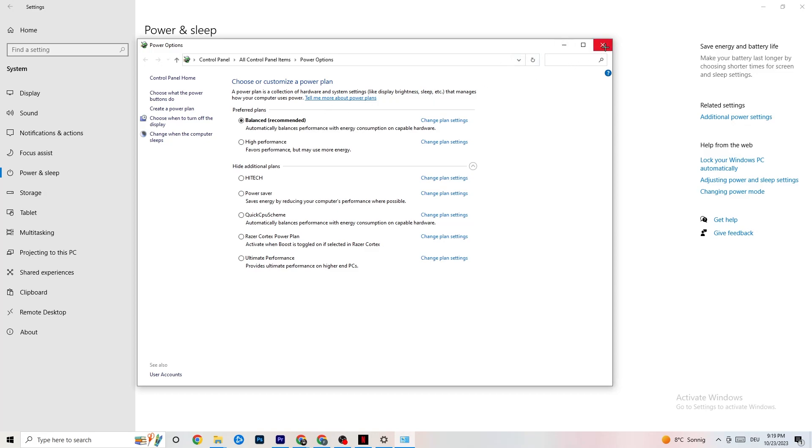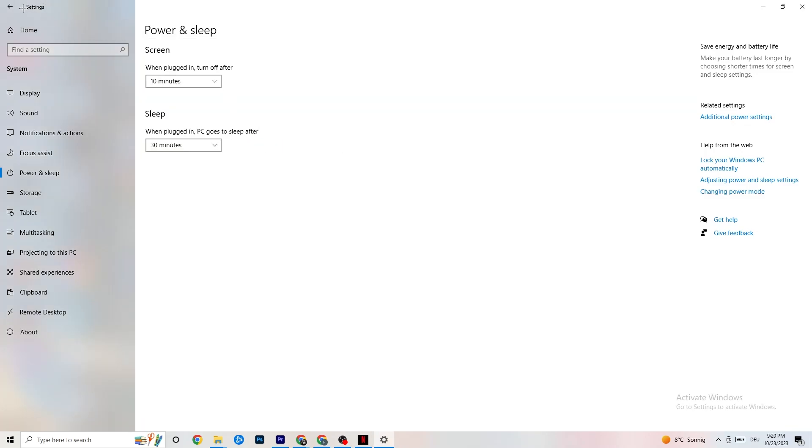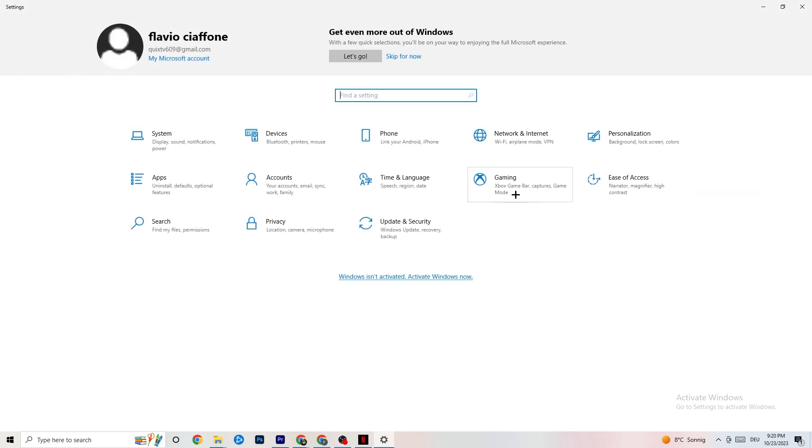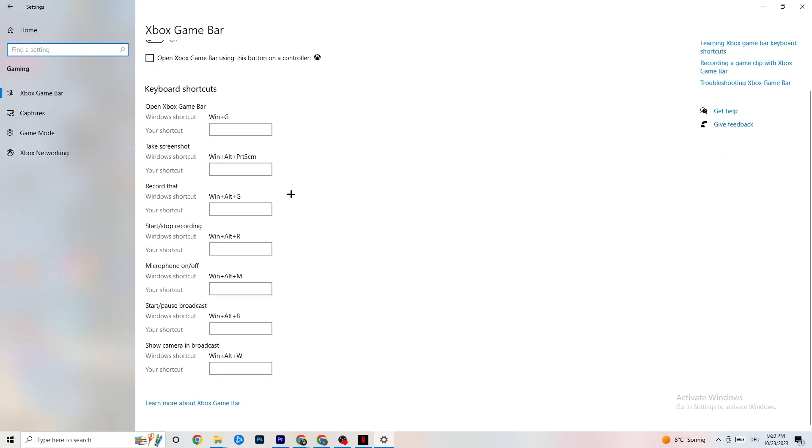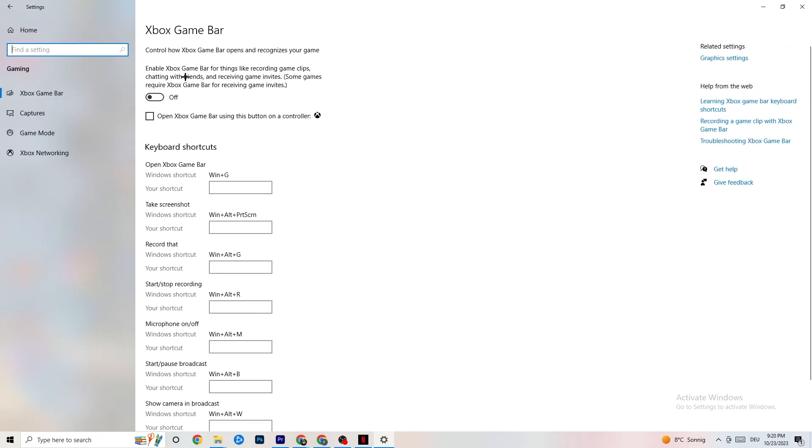The next thing: go back to main Settings, hit Gaming. Once in Gaming, you'll see the Xbox Game Bar. I've turned this off and I also want you to turn it off, because the Xbox Game Bar will suck a lot of performance. If it's running in the background all the time, it will cause your game to freeze — especially on low-end PCs it will basically trash your game or cause FPS drops.